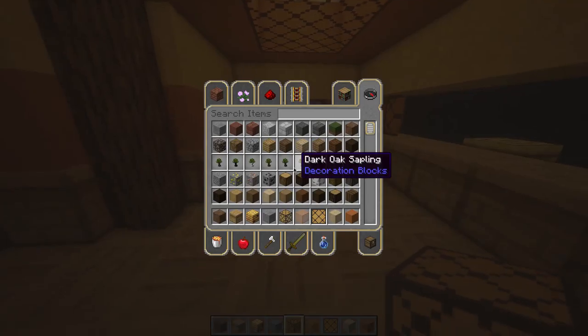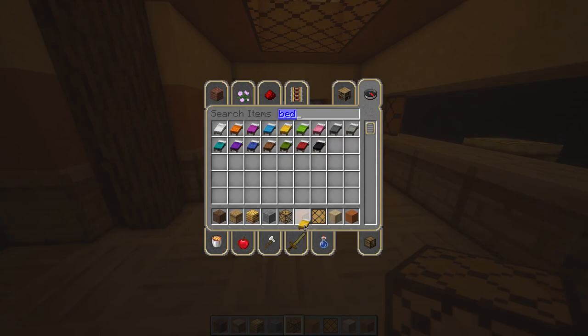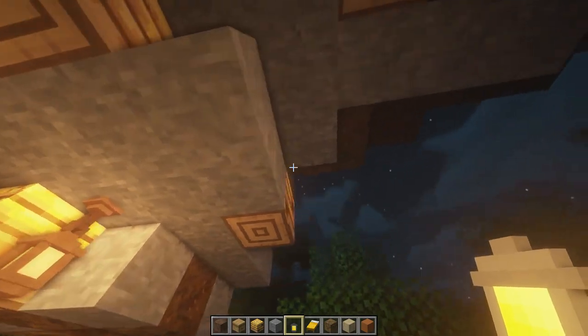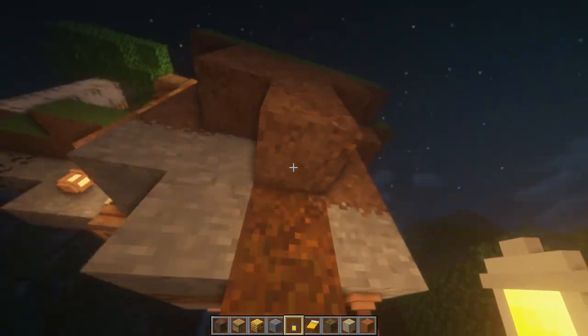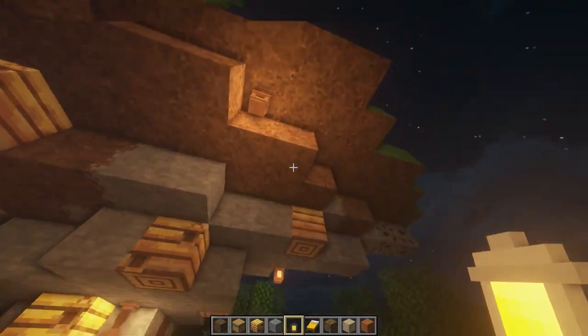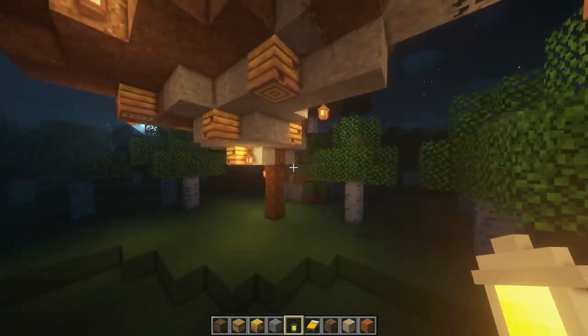I'm going to put a bed down because I know that's going to be important — I'll do a yellow and an orange one, maybe there, just in some random areas. I don't want it to look too man-made because this is supposed to be a bee place — maybe the bees put this together, I don't know.